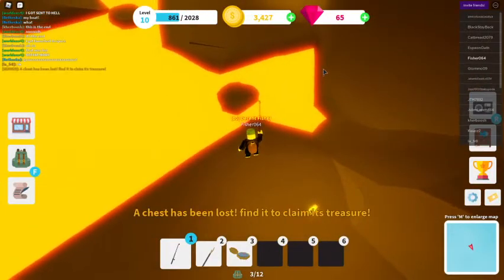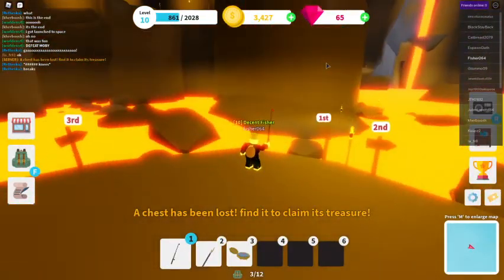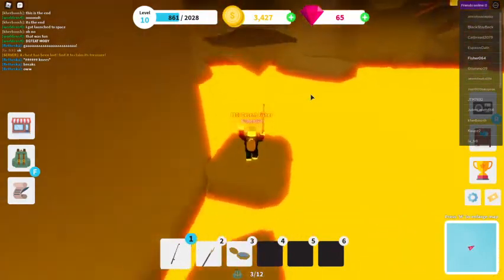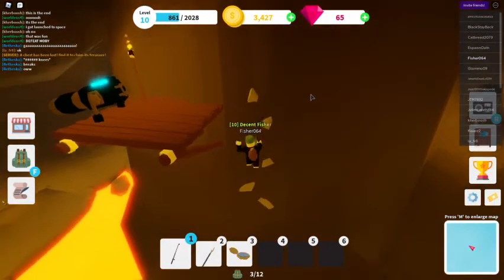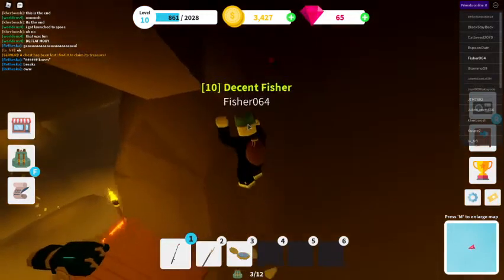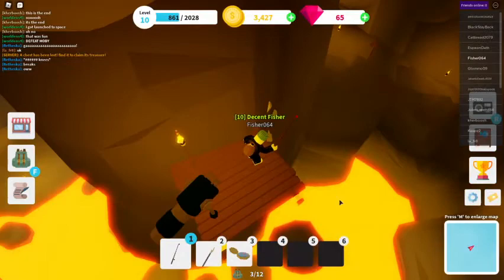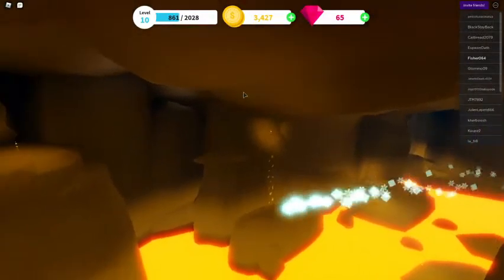After this section there's the next checkpoint, which I think is the final one. There are three paths and all of them will be used. First you go on the first one and complete this little obstacle course. To climb the rock, jump on it and hold the W key - or the forward key - until you can't move up anymore, then jump onto the platform. Don't jump while climbing or you'll bounce back.